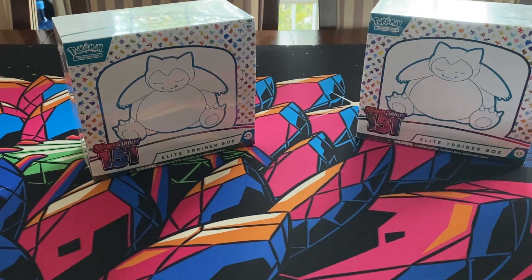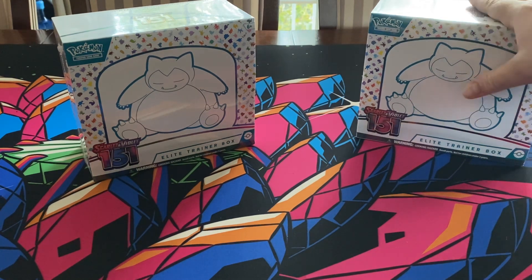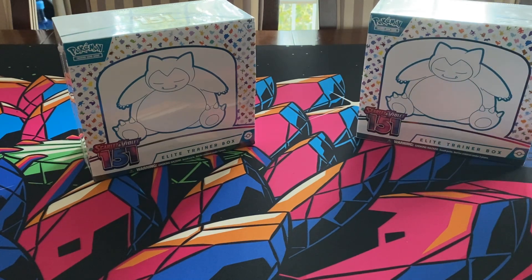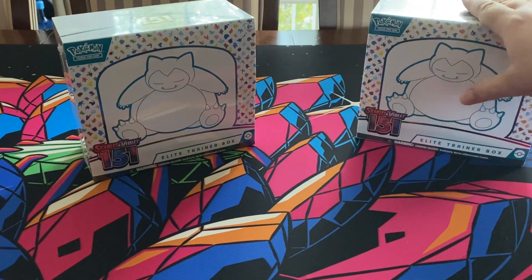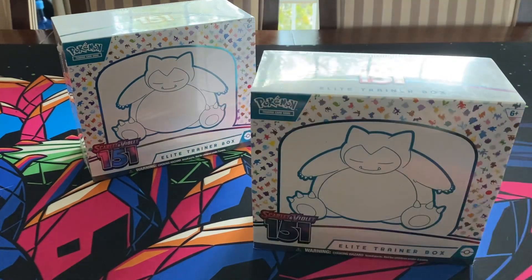Welcome back to another episode of Pax Rips. We're gonna crack open our weekly boxes of Scarlet and Violet 151 ETBs, picked these up from my local game store — shout out to them. Everyone is eager to see what the pull rates are out of this product, so figured I'd keep it going. We had the UPC last week and did really well — got both Muse and Illustration rare hits. If you haven't seen that video, check it out in the description below. Let's get to work.